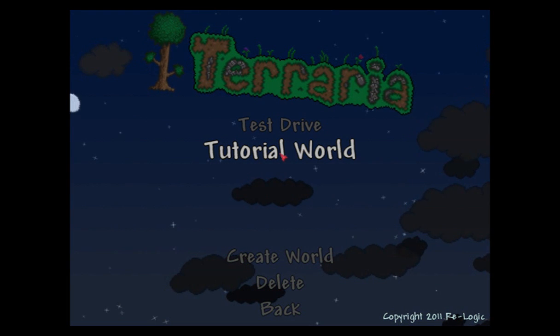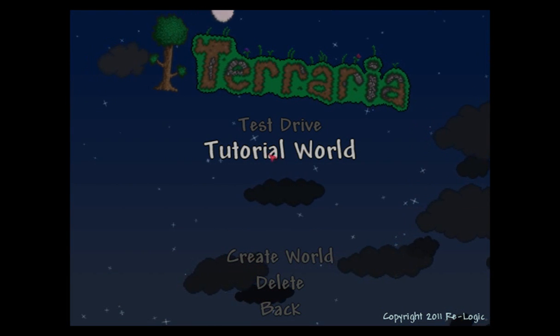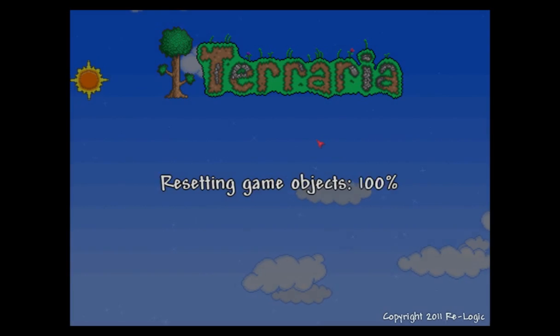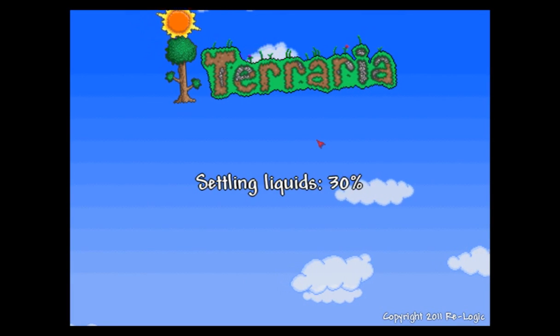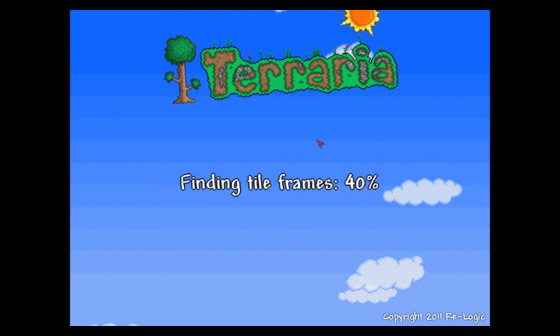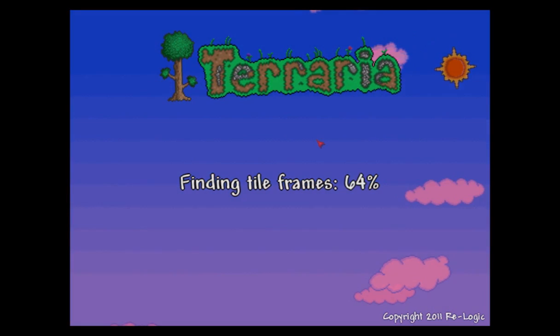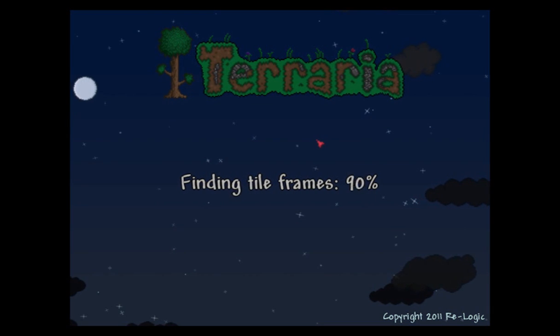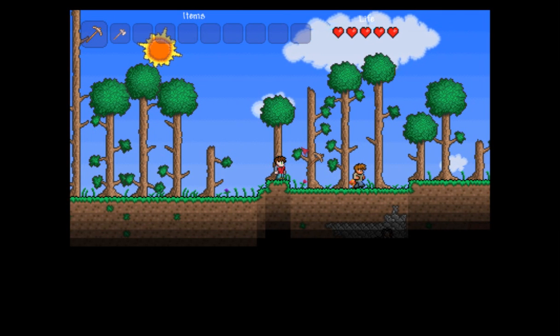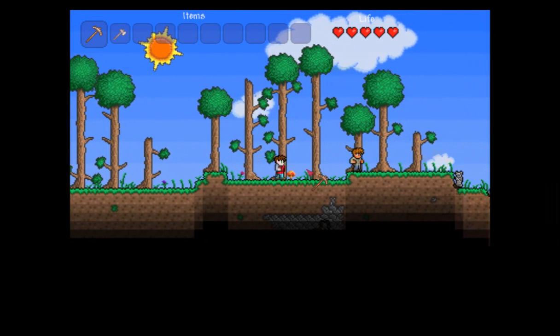We're going to take this from the very first steps. Go ahead and create a world — I've already got one made up, I'm going to click on that now, tutorial world, and we'll get rolling. The world is now being loaded into memory. I have generated this world already, but it's brand new — I have not been in it yet. Character is also brand new. So here we go, we're in Terraria, and this little man running away is my guide.